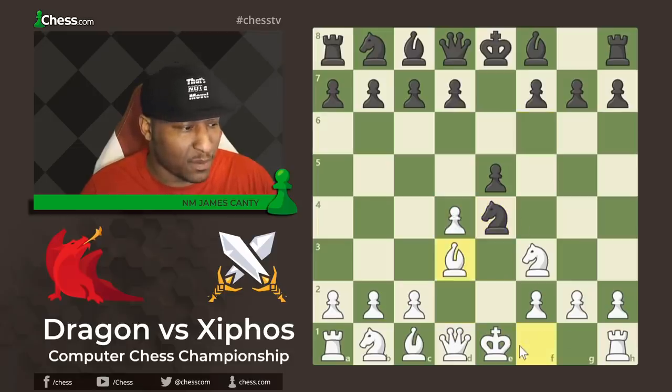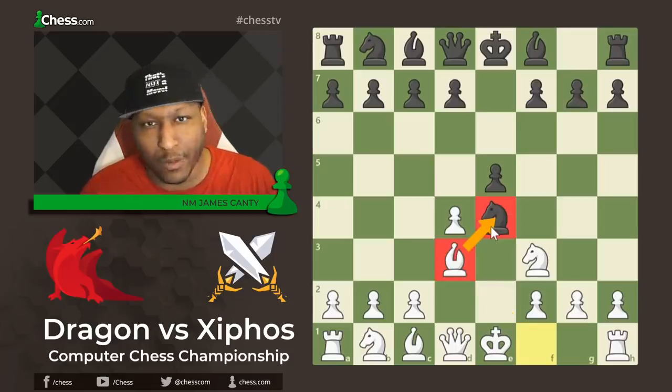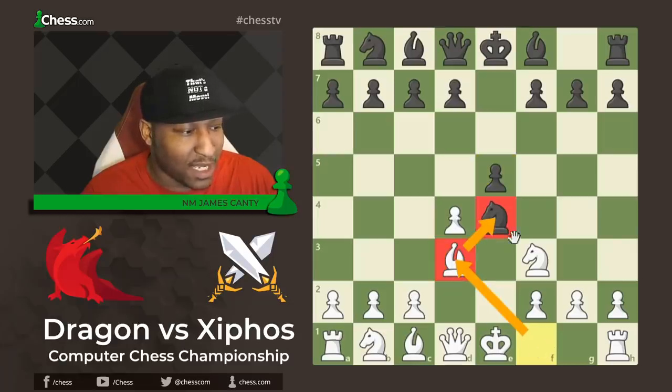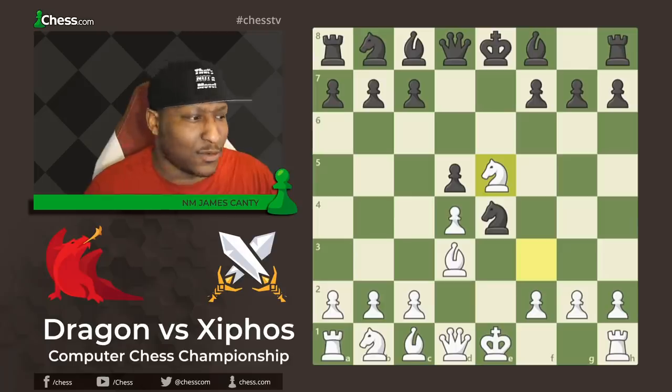Knight takes E4 and then Bishop to D3 attacking the Knight. We always want to keep material count even unless you're gambiting a pawn for rapid development, but here we're just temporarily down a pawn — we're going to get it back quite easily by taking on E5. So Bishop to D3 attacks the Knight, and after D5 from Zypos, Dragon says Knight takes E5 — give me my pawn back.